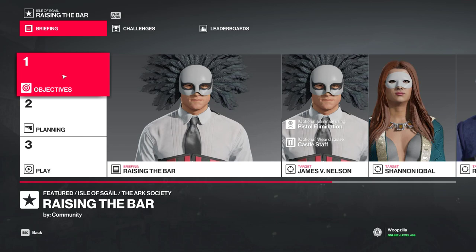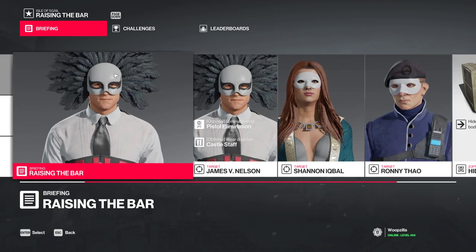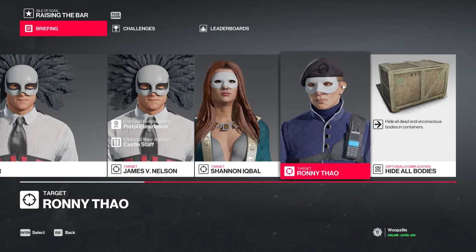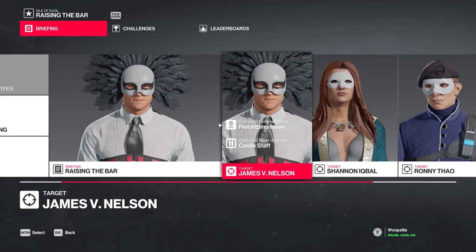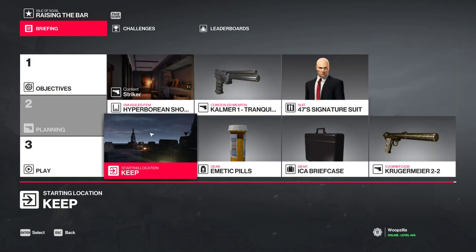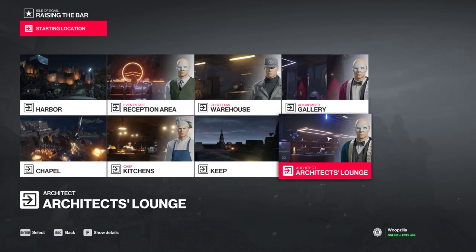Alright everyone, welcome to the Hitman 2 video. This is going to be a future contract going for Silent Assassin, taking out these three. We have to hide all their bodies in a container and we've got some extra kill conditions. We're going to start at the keep, on top of it, instead of inside the Architect's Lounge.